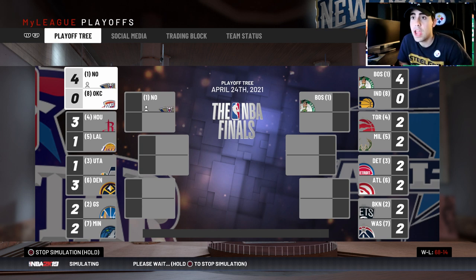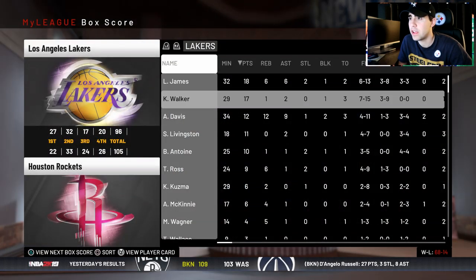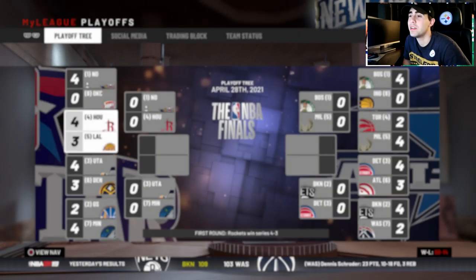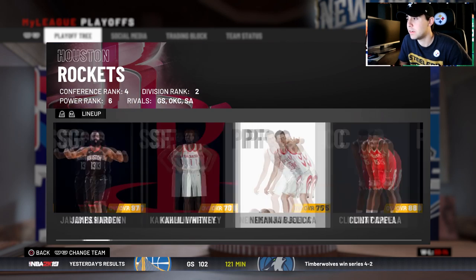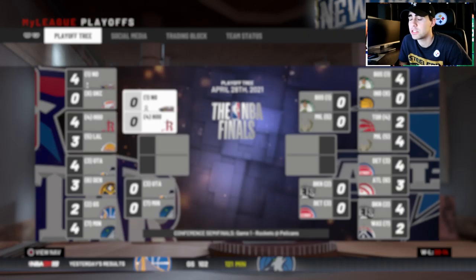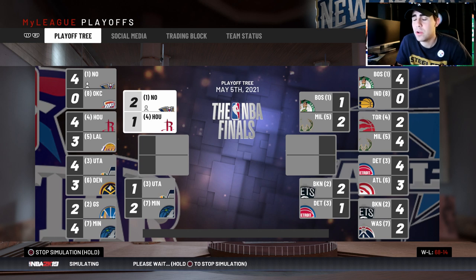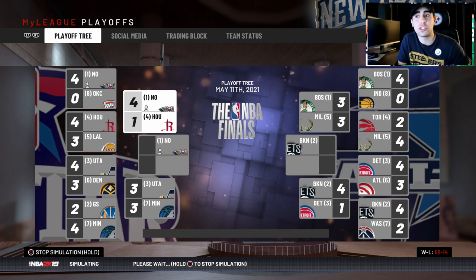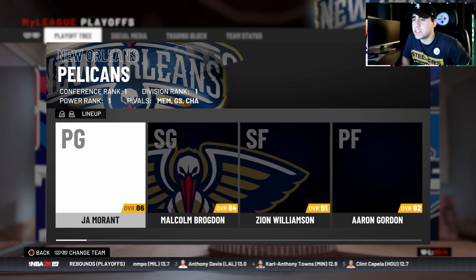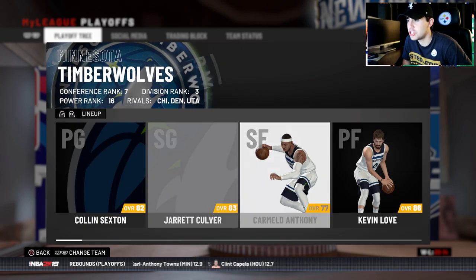We won 27 more games than OKC, so I'm hoping we win in four or five — and we do sweep them! Moving on to face the Houston Rockets, who beat the Lakers. They have Anthony Davis and signed Kemba — also Chris Paul, Harden, Whitney, Capella, and Austin Rivers. We win game one, lose game two, go up 3-1, and win the series in five.